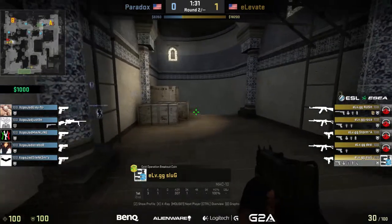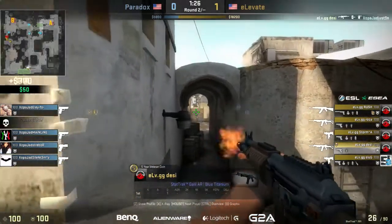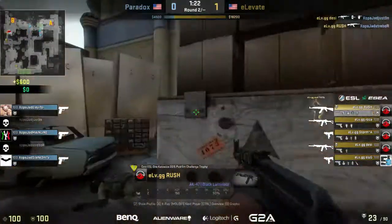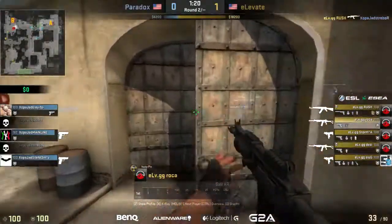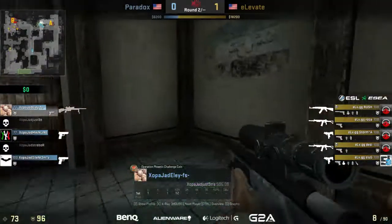We got the MAC-10s coming across the board, some AKs and Galils. They leave Strib War alone, and Desi actually with a sick shot gets a wallbang headshot on Justin. Then Rush just opens up in the B bomb site — this should be a quick and easy win for the side of Elevate.